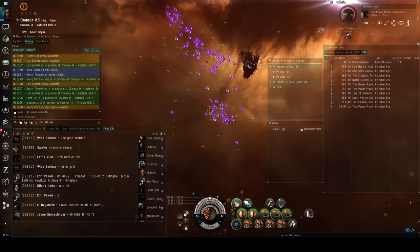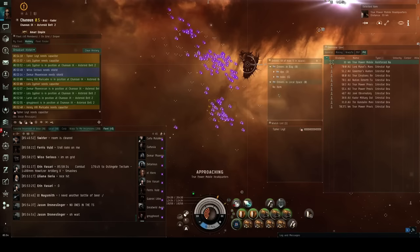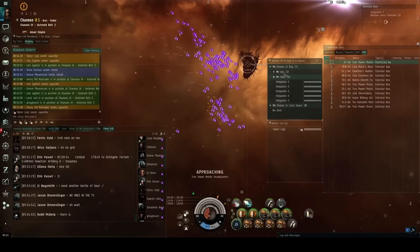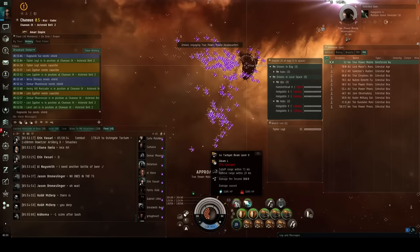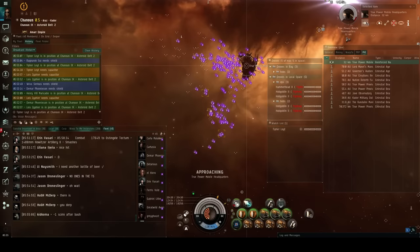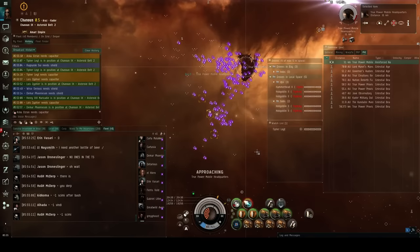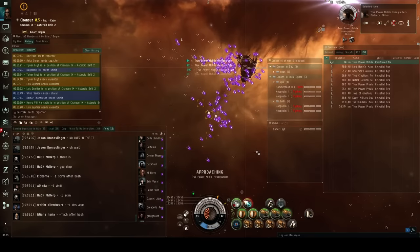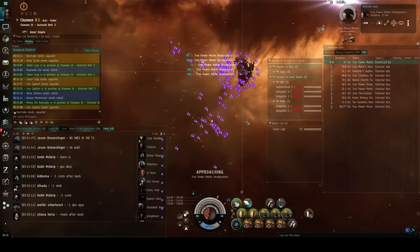Now the tower spawns. We're going to get closer so we can start using Gleam. I'm going to launch DPS drones. Normally I would have an Ogre as part of my DPS group, but unfortunately I left it behind on a previous TPPH — which happens all the time. People leave their drones constantly; it's like the biggest thing — everyone just spams on comms to not forget your drones after leaving a site.